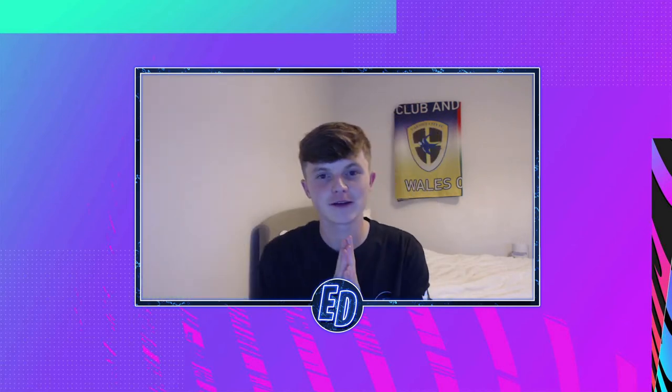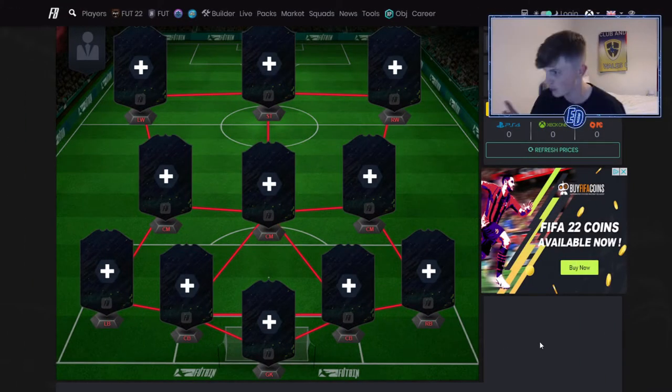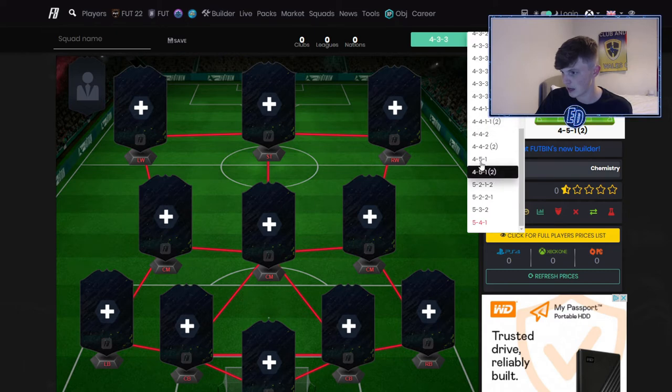Welcome back to another video. Today we have an insane 50k overpowered team for your starter teams in Day 4 of FIFA 22. I do want to apologize — I've run out of my EA Play trial, so we are on Futbin and we won't have any gameplay for this video. But it is an insane team I've built myself. It's not a massive hybrid or anything but it is pretty good.